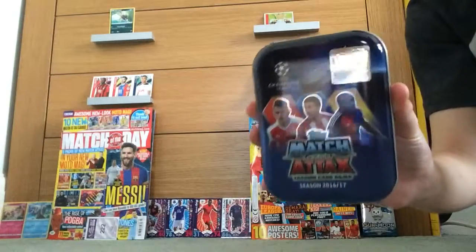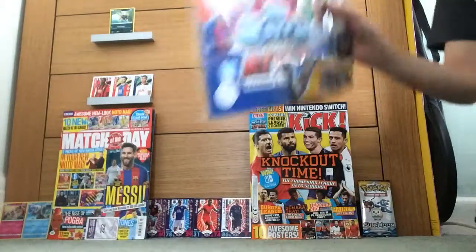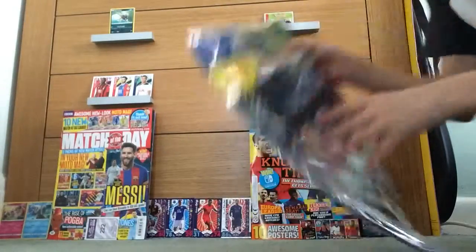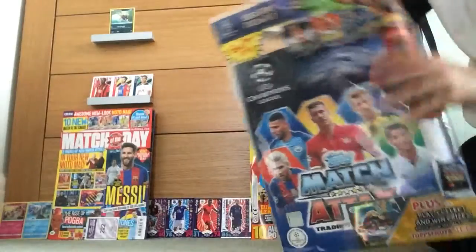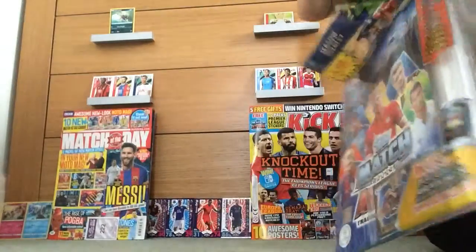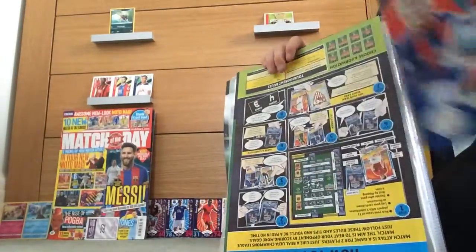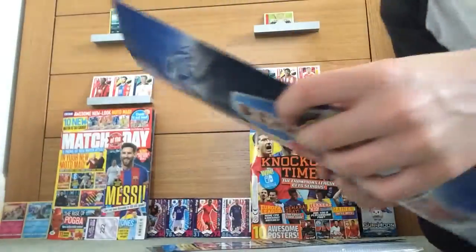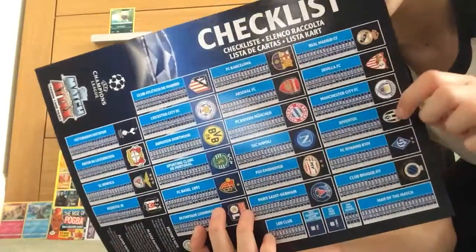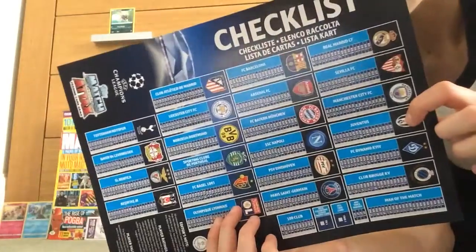I'm going to open the book first. So let's get this open. I'm not really sure how you're supposed to open this but never mind. So we've got the teams here, the checklist. As you can see, Real Madrid, Barcelona, Atletico Madrid. We've got Sevilla, we've got Arsenal, we've got Leicester, we've got Spurs and they're already out at the moment. We've got Manchester City.